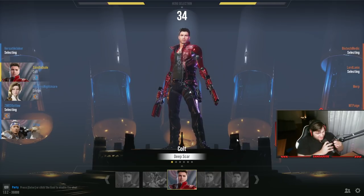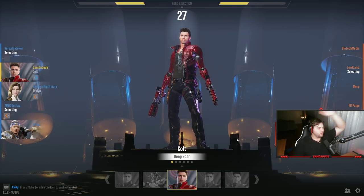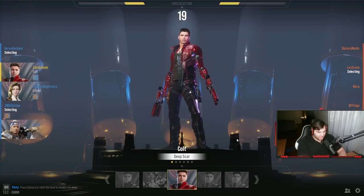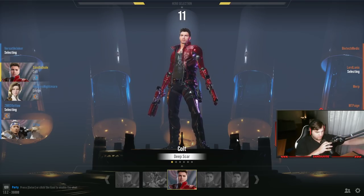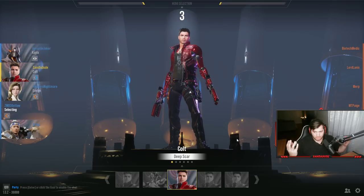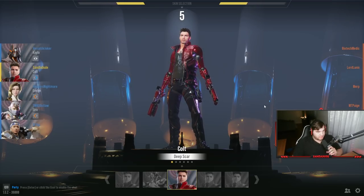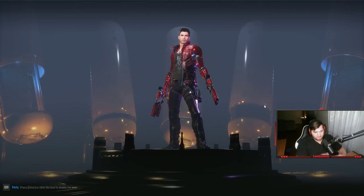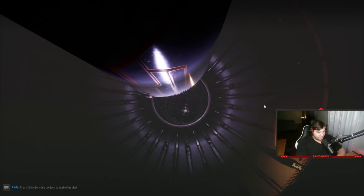Yo, what's going on boys. Now you might notice this is a little bit different than what I normally do on this channel. We are checking out the game called Overprime. If you don't know, there used to be a game called Paragon, there is now a game called Predecessor, and there is also this game called Overprime. It just came out today for the closed beta — all you have to do is go on Steam, sign up, and you'll get an invite to play the game. It is open for 11 days.